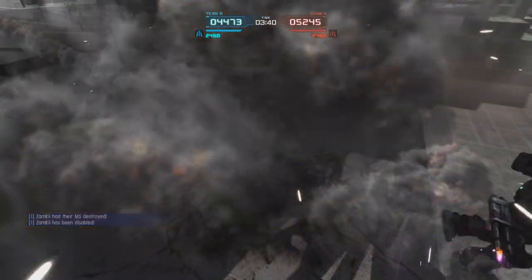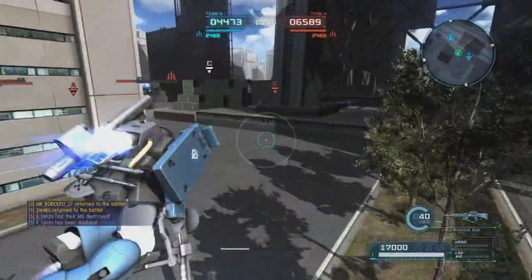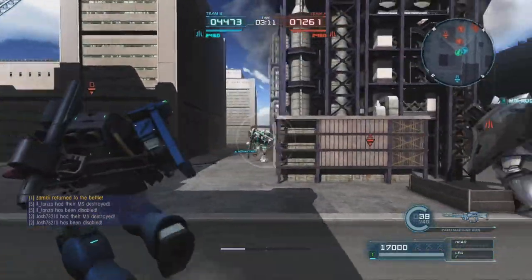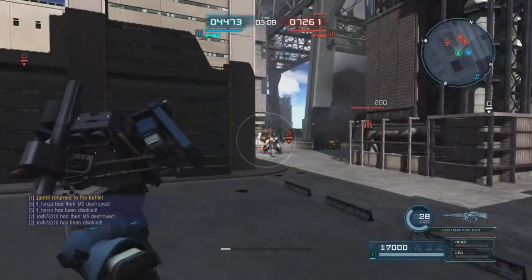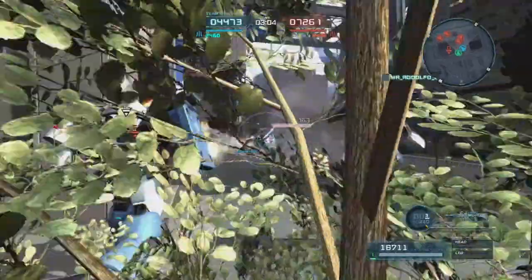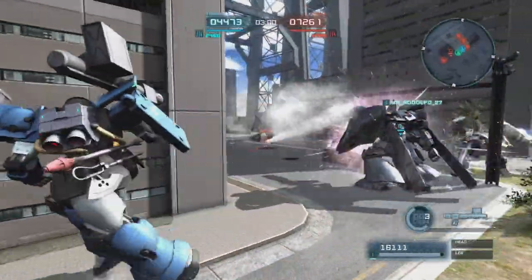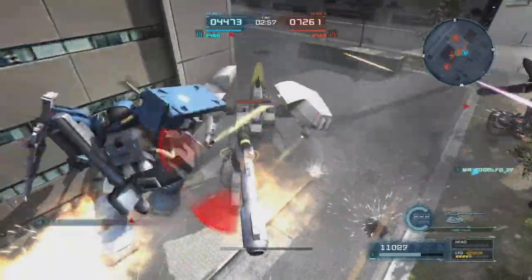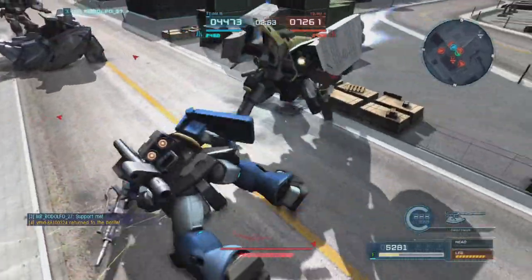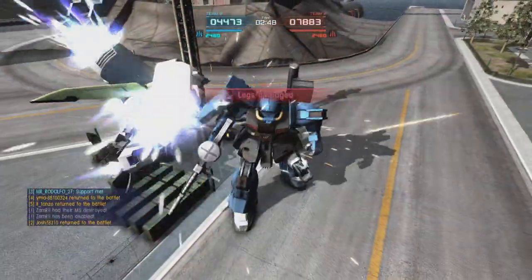We throw some shots down the way and we get taken out — shazam. Not bad. So we're respawning at B and going to push a little bit. Things aren't looking so good but we're going to keep putting up a fight, no reason not to. We don't have a huge amount of backup, so I'm trying to do as much damage as I can. But we've got a guy directly behind us and we're going to die pretty quickly here because we're just caught out in a bad situation.